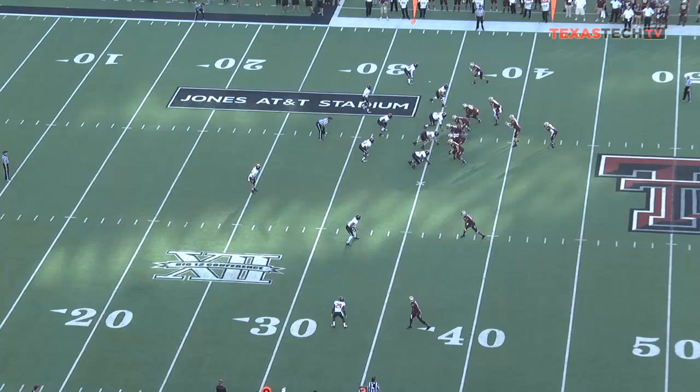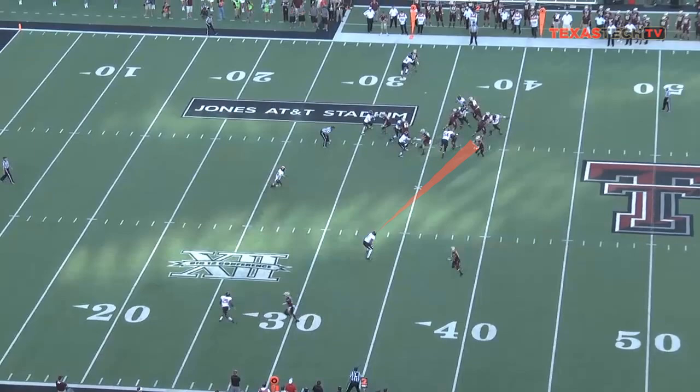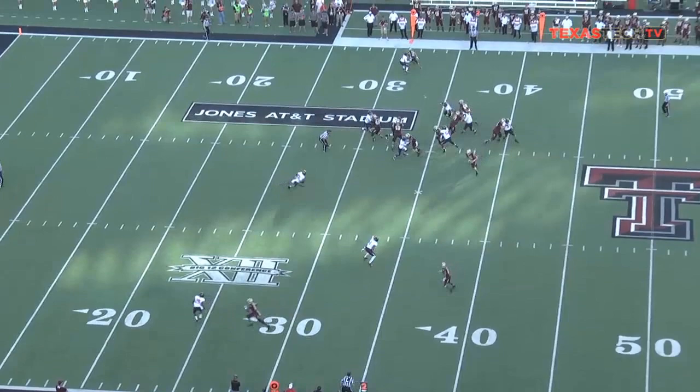With this particular coverage that we have on the perimeter, Terrence Bullitt is our force player. And anytime you're a force player, you're the pitch player — so he goes as number two goes. He sticks his nose inside. As the quarterback pulls it and starts to run the perimeter, Terrence starts to come in for dive. He doesn't have dive. His responsibility on this particular coverage would be force, so if two goes wide, he should go wide with number two. As it plays out, Terrence is now outflanked, and this just turns into a footrace.